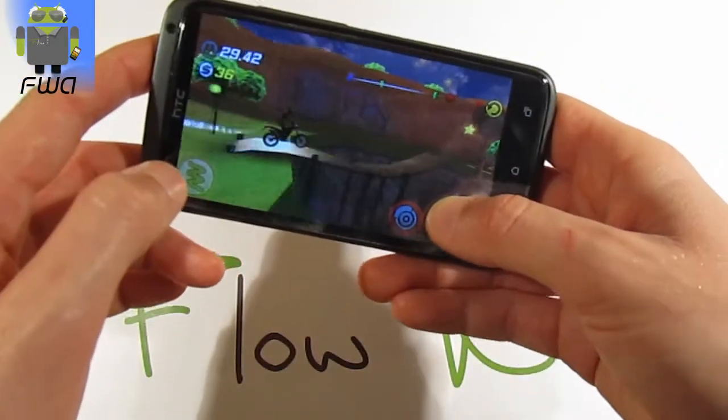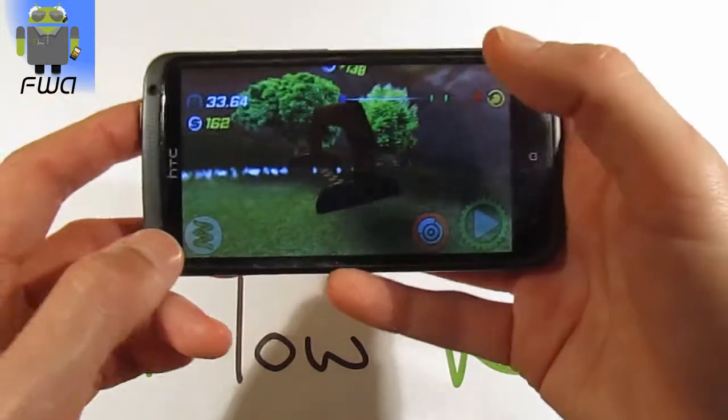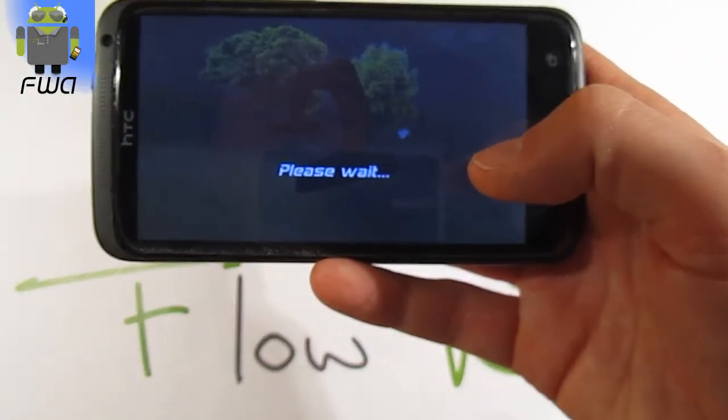And then you have the different checkpoints. You have the stores. And you have the final line. And you get some coins. With that, you can just go to the menu and change the motorbike.